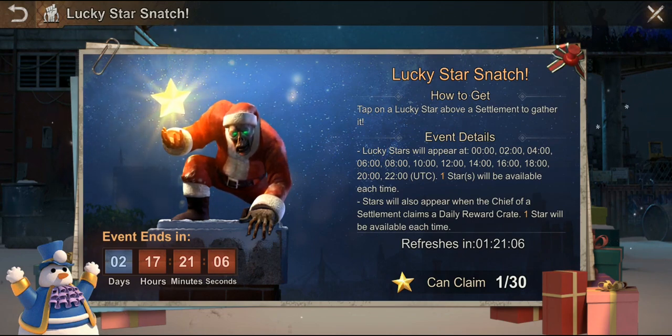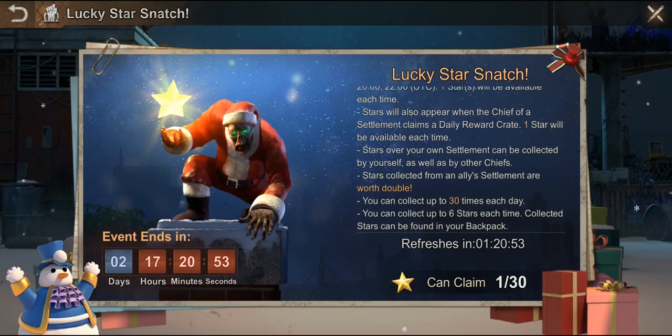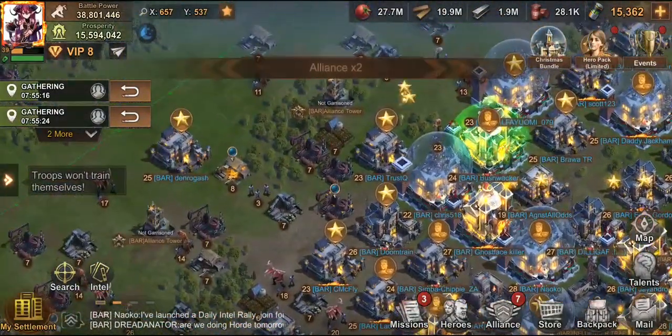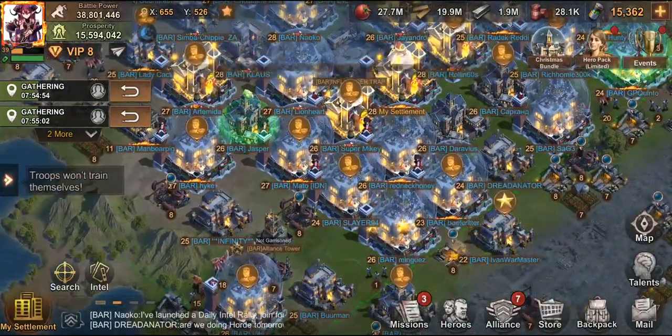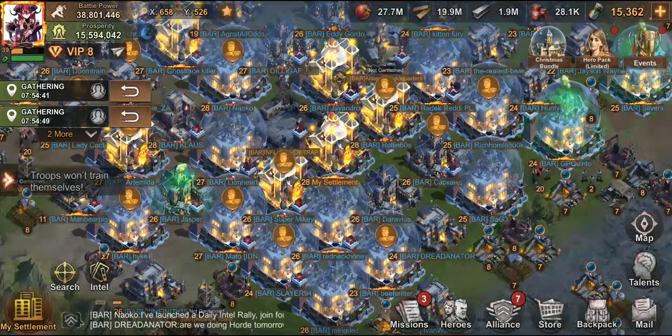You can collect up to 30 stars each day and up to six per settlement each time - similar to the troop training help mechanic. I'm collecting stars from alliance members - getting two here and there. I've got 53 total so far. Let me light these up.